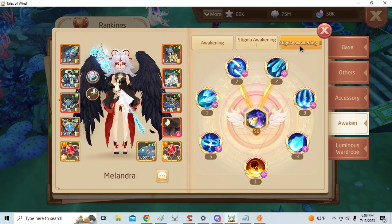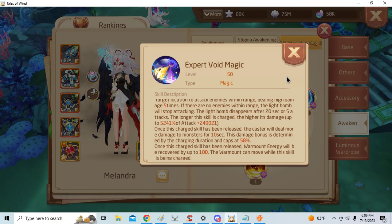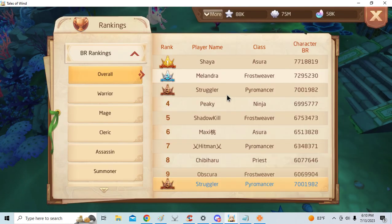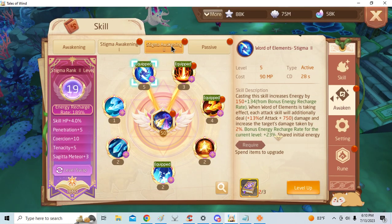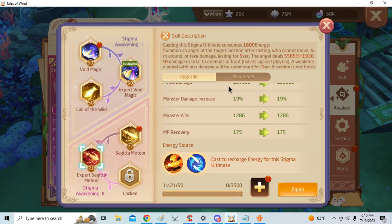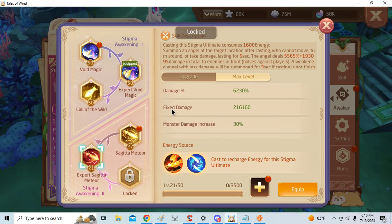I wouldn't say it's as important if you are a mage, because mages have a really good old awakening that still hasn't been power-crept yet. Expert Void Magic is quite insane still, which is why most mages still use Expert Void Magic over the other skill. Honestly, I do not think Sagitta's Meteor will ever surpass Void Magic — maybe if they make a next one — but it's not because Sagitta's Meteor is weak; it's because Void Magic is way too strong, way overtuned.